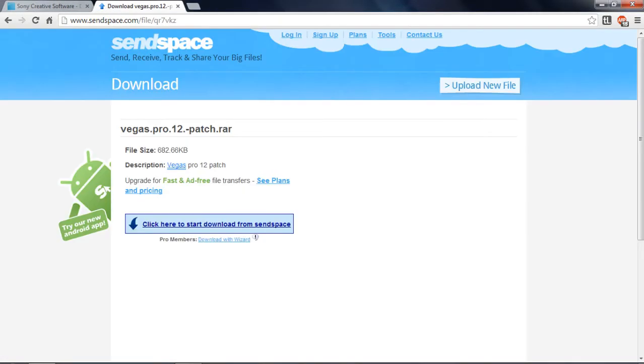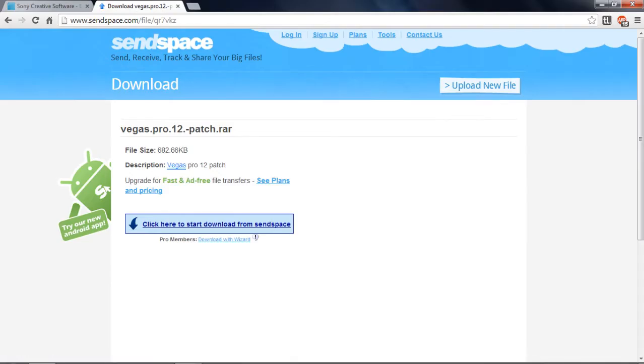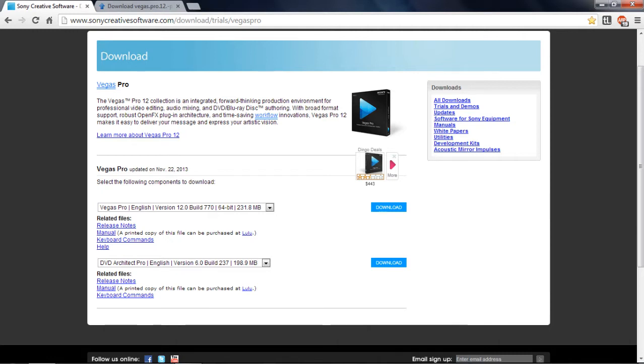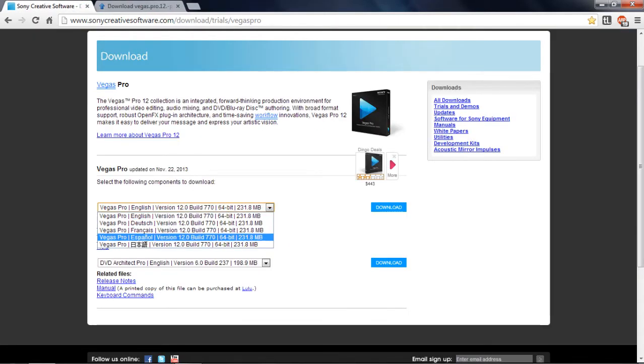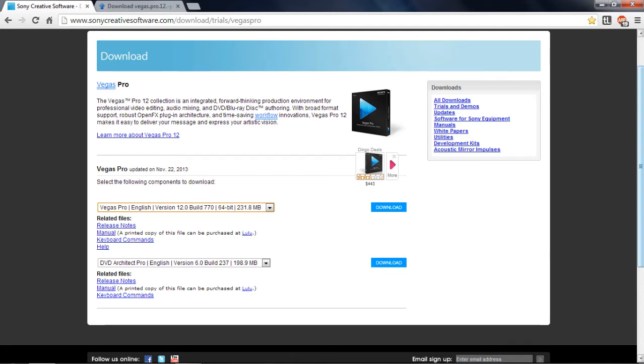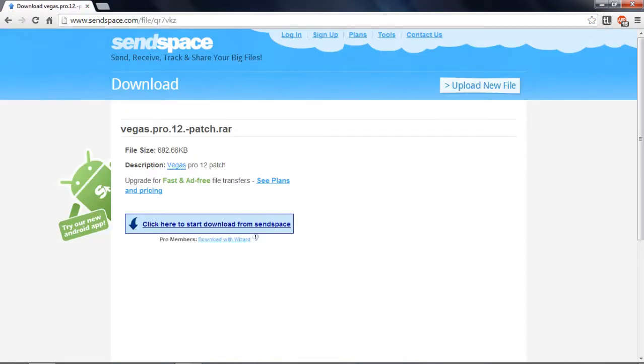I already have everything downloaded so I'm not going to download anything, I'm just going to show you where I did. The first download is going to be this right here in the description, it's the Vegas Pro 12 application. It's going to take you here — pick your language, mine's English. You have to make an account or it's not going to let you download. If you already have one, just log in and click download. You should save it to your desktop to make it easier.